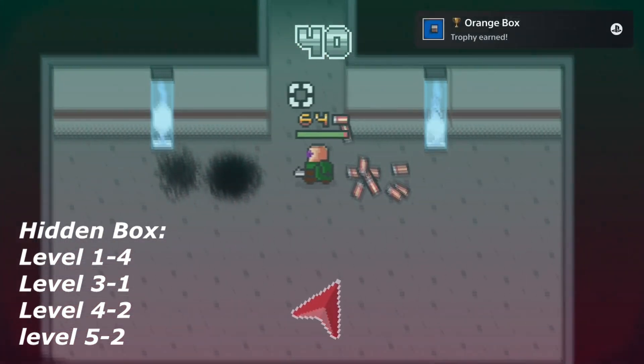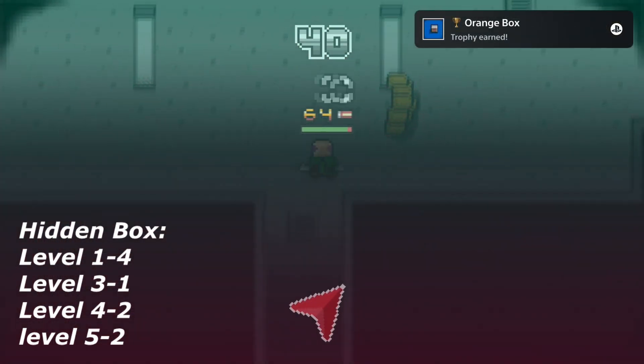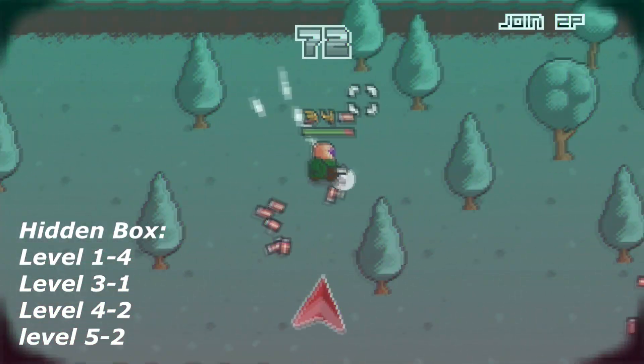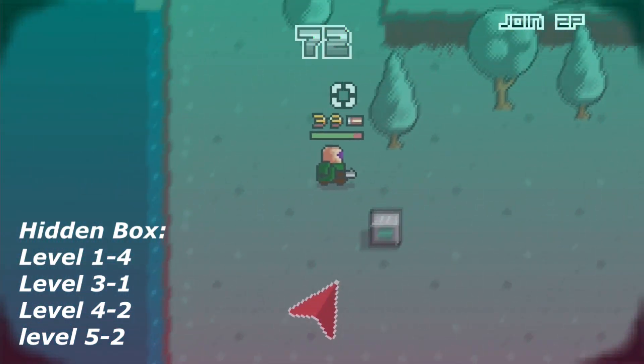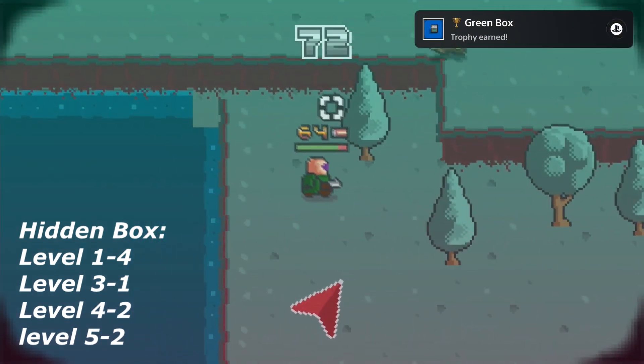The next secret box can be found in level 4-2-2. This is the trickiest one because the level is very big. You need to go all the way down the level and then left, and there you can find the secret box. It is a very big level and to get there you have to go through some different environments.